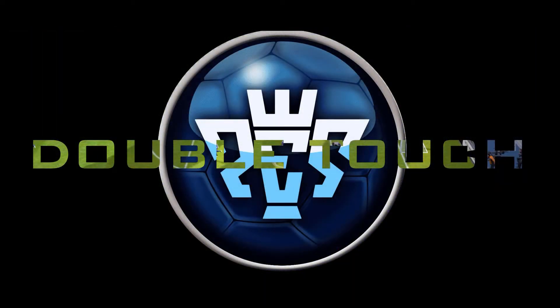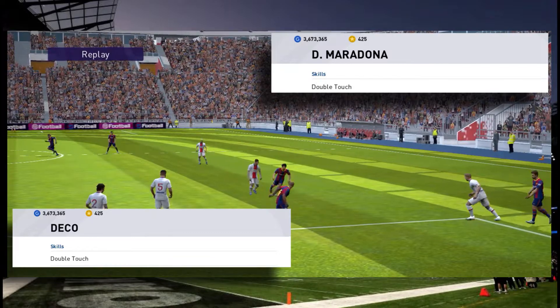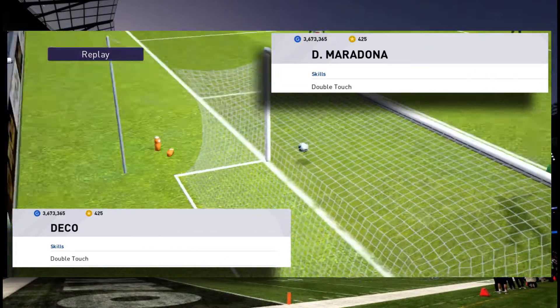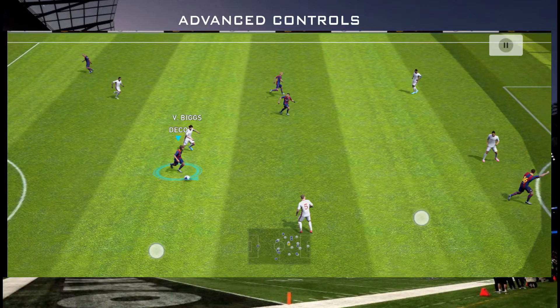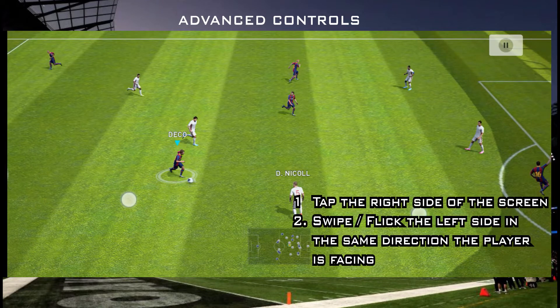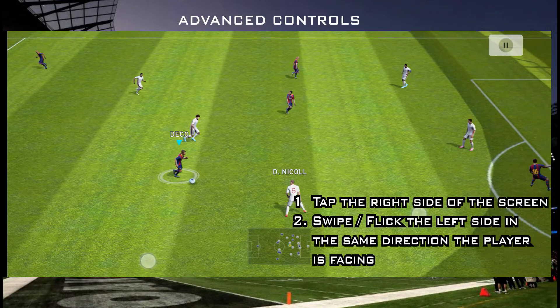For performing the skill, your player must have the double touch skill, or for some players the skill can be added by using the skill token. In advanced mode, using your player, tap the right side of your screen.